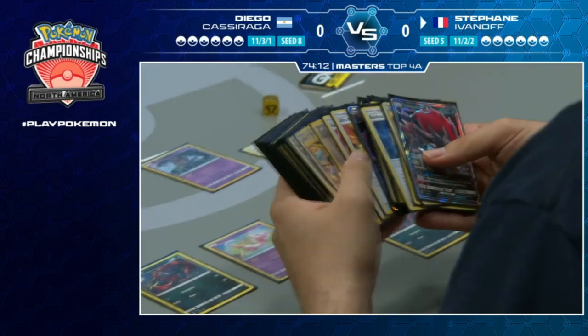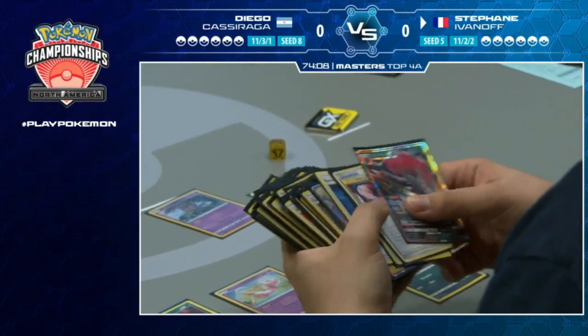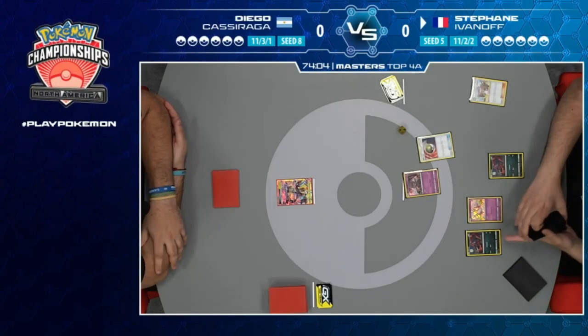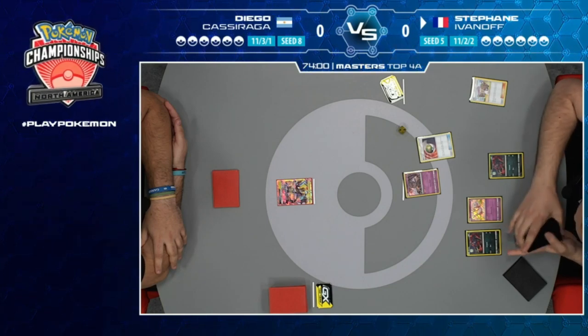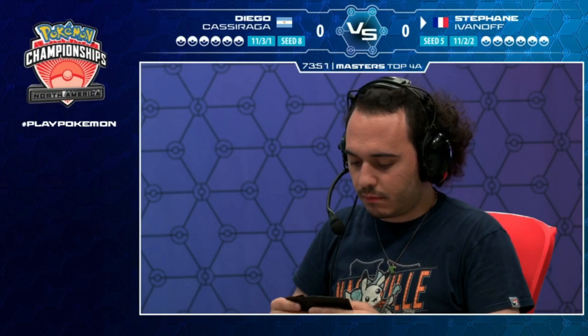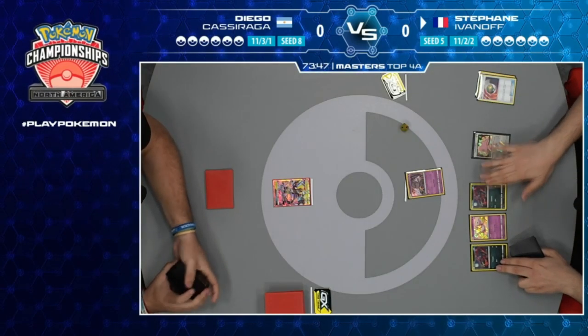We also saw Stefan play his deck in top eight against Magnus playing a straight Zapdos deck, where Stefan used the Dugong and Giratina combo to take some knockouts. Now we see some early cards coming down.